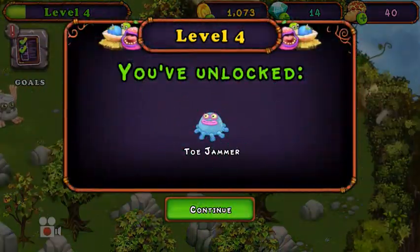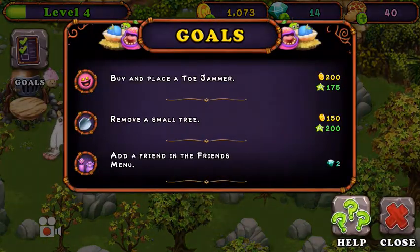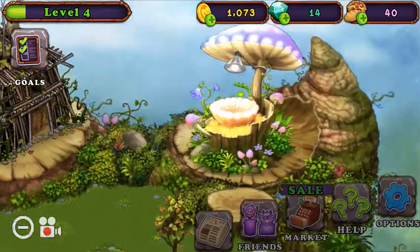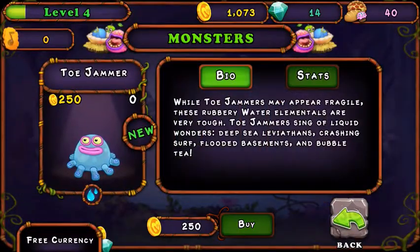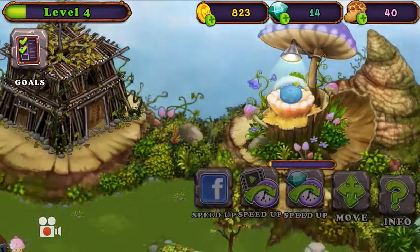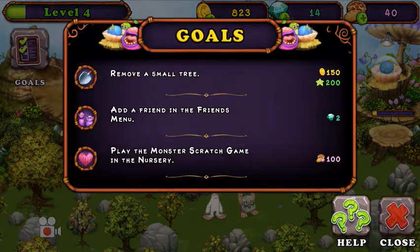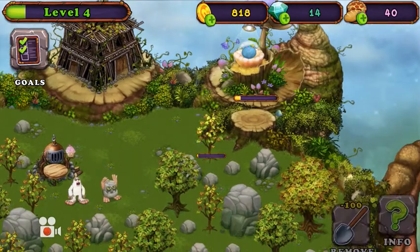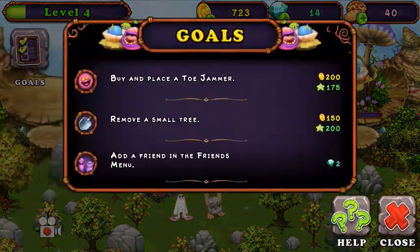Okay, level 4 — you've unlocked Toe Jammer. Let's do the first group: buy and place a Toe Jammer. Let's do the next group — remove a small tree. I'll remove that one.